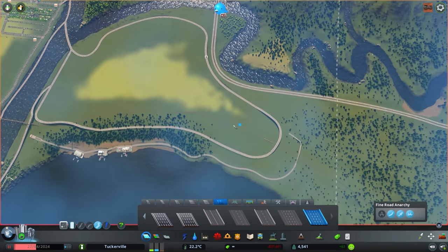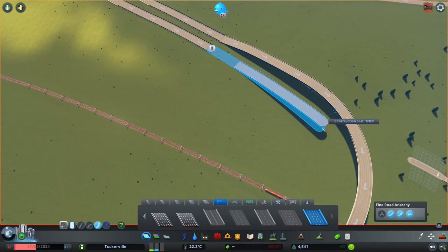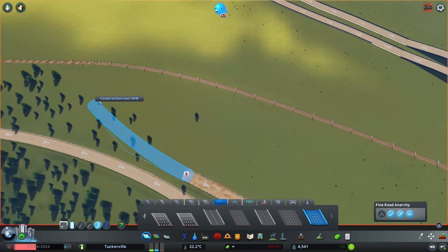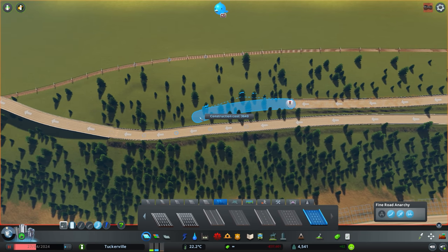We have two arrows going completely different directions, which is the problem — they're not connected properly. This one makes sense going northbound to get up and out, but the other one has issues getting people onto the road. I think I need to make another freeway so my brain can understand what we're doing. We'll attempt a second freeway right next to the first, following the same pattern we already took. So far so good — could be worse.